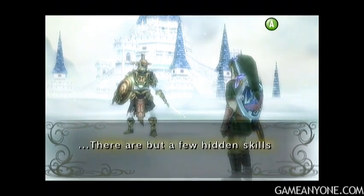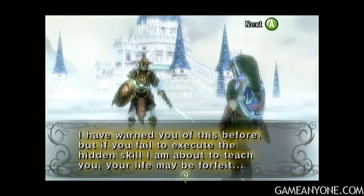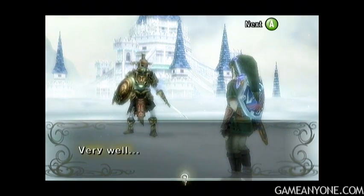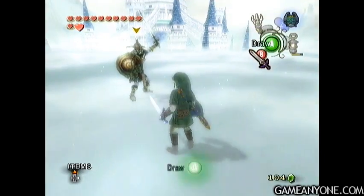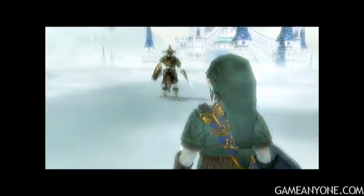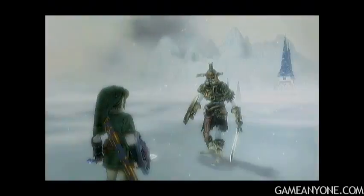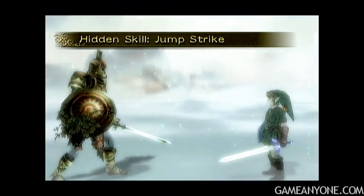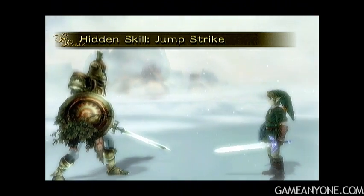Alright, we meet again. There are about a few hidden skills left for me to teach you. I've warned you of this before, but if you fail to execute the hidden skill I'm about to teach you, your life may be forfeit. Before we begin, we have to know that we know the mortal draw. So let's put our sword away just to take it out again. Excellent. And we're going to be learning the jump strike. I really don't find this move useful at all, mostly because it's just not really convenient as far as the range is concerned.